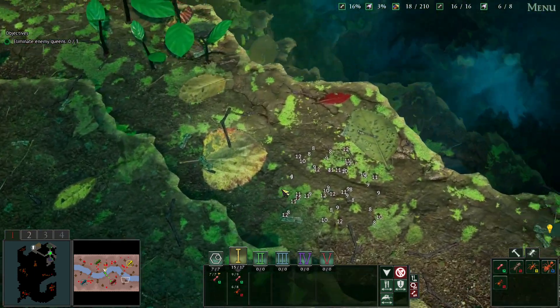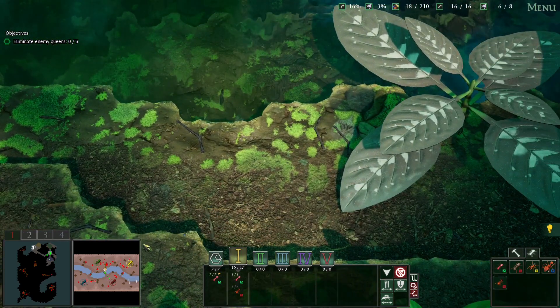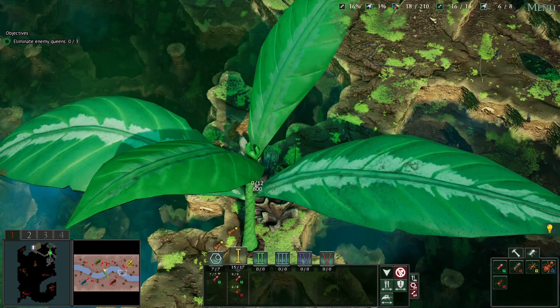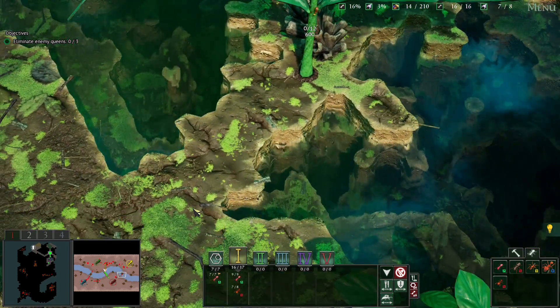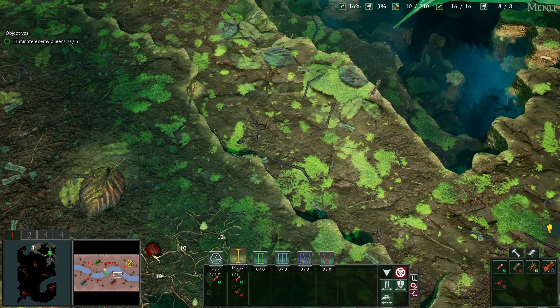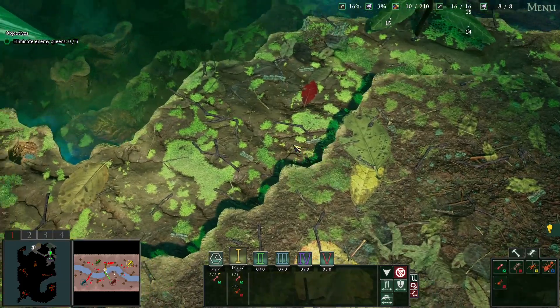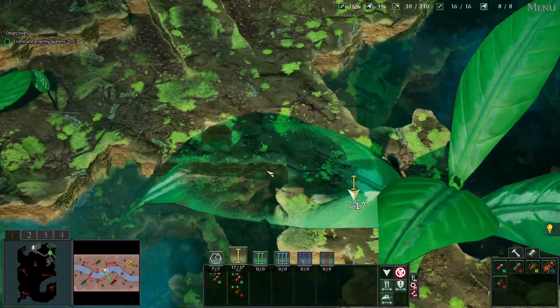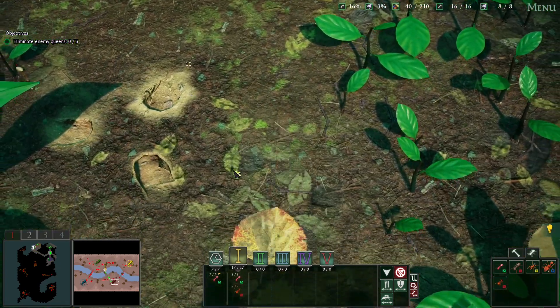And then you've got stuff down here, so there's a bit of a risk - no risk other than crossing the river. The leaf cutters have got plants down here, and that's cool. I like that, it's a good touch. That's a very nice change actually - that's really good.